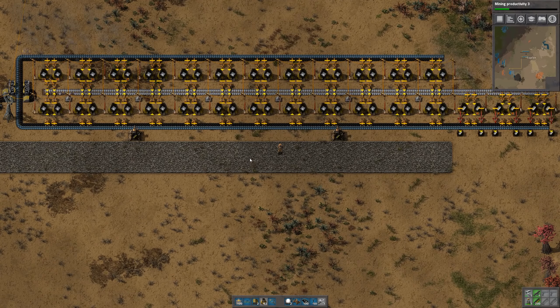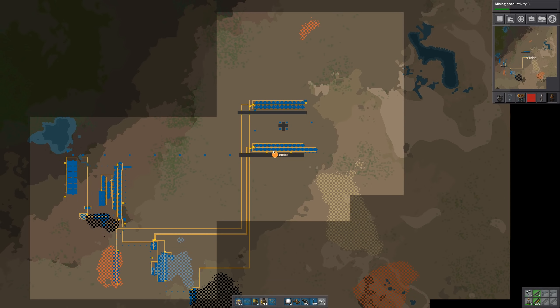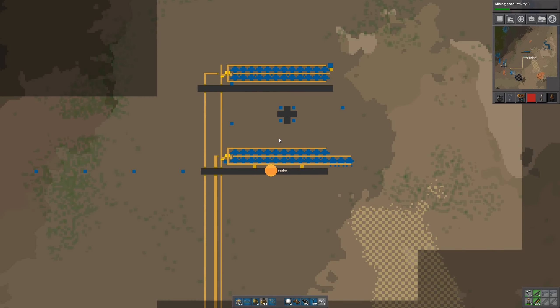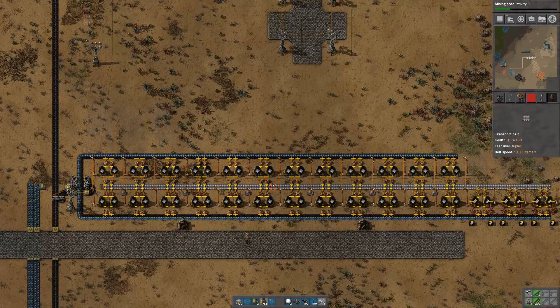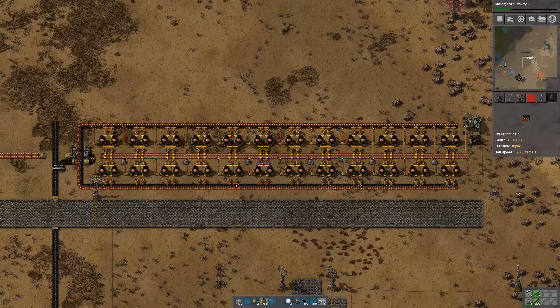Hi everyone, this is 2Plex. Welcome back. Since the last episode, I was doing a little bit of work here. We've got full smelting on iron, and we have another full smelting line on copper.